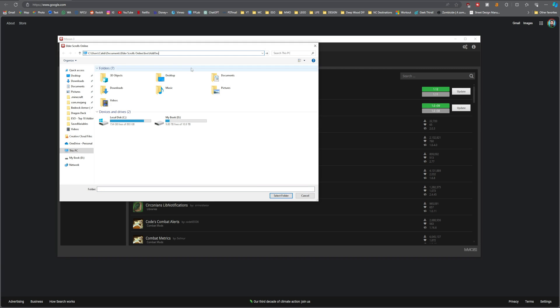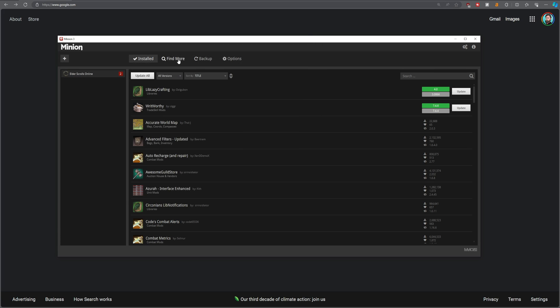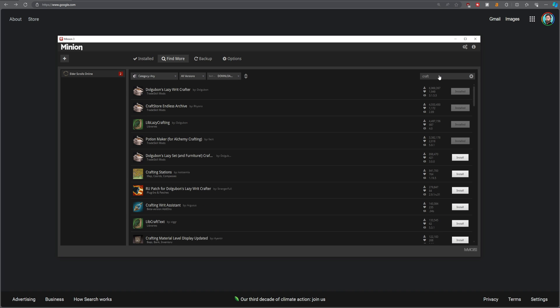For me, that folder is located under Documents, then Elder Scrolls Online, and then Live. At this point, you should be ready to use the Find More tab to search for more add-ons. You can filter by category or version, although I typically stick to category, or just use the search field to find specific add-ons. That's probably going to be the easiest way to find the ones I cover in this video. Once you've found an add-on that you'd like to add, click the Install button to download the files and make it available in ESO.